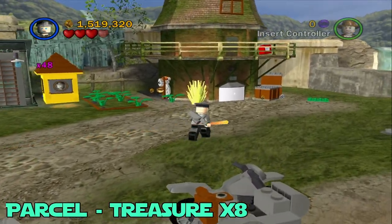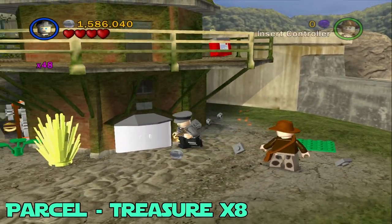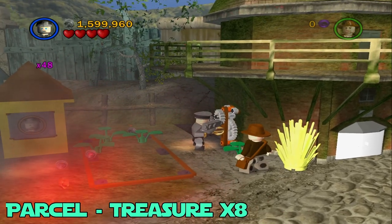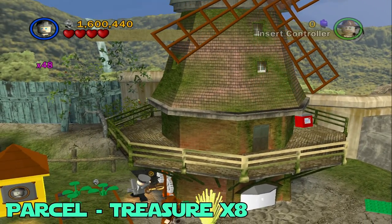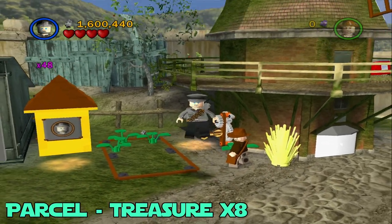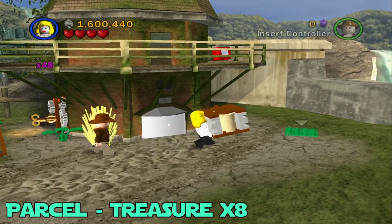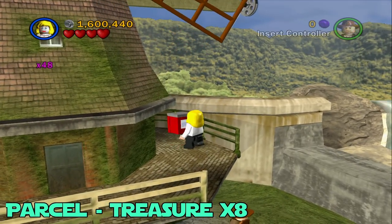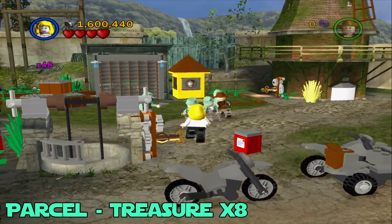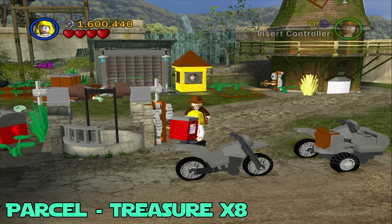Next up is the parcel for Treasure Times Eight. We're going to blow up these boxes right here, grab the key that's inside of them, and head over to the left of this building. Put it in this little slot, kill everyone so they don't bother you, and start turning the key. Once you turn it enough, it should spit out a little box at the front of this building. Switch to a female character now because you're going to need that high jump. Pick up the box, put it on the green plane right here, then hop up and grab the delivery box. Once you grab it, hop down and go right back to the well where the last artifact was — the delivery box should be there. Grab this and then deliver it to the left side of the well.